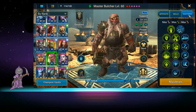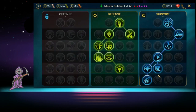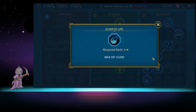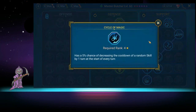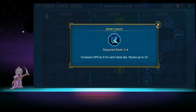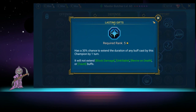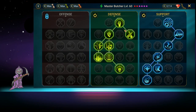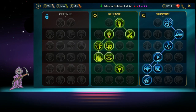For masteries, we went down the support tree. Most people would probably go for accuracy, but I actually went for HP — I wanted as much HP as possible, so we took the extra 3K. He has some accuracy in there as well, and more accuracy further down. He has a reduced cooldown, and we have increased speed if anyone else is dead so that he's always the fastest. He also has a chance to extend his buffs, which is very nice.